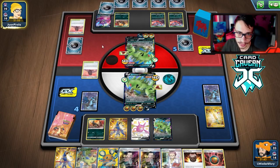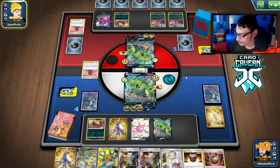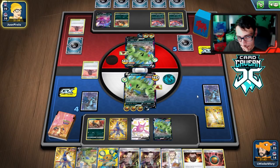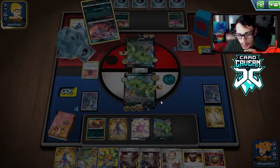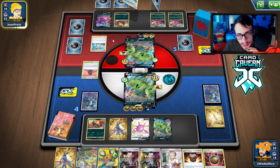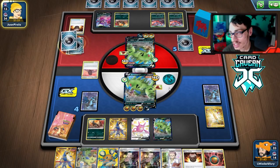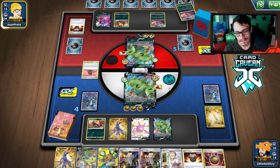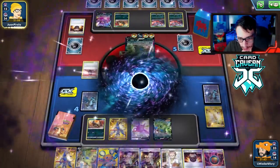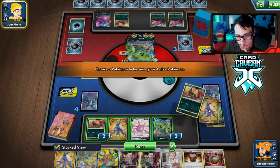We see a Houndoom in the prizes — beautiful. Another Tyranitar prize is pretty good too. We'll see who runs out of Tyranitar first — that's what this comes down to. They do have a knockout. Their Single Strike Energy should be in the deck unless prized. Oh wait — did they prize it? Never mind, they can still get Urn of Vitality. So close! I actually thought we were going to live there. We're in a pretty bad spot — we can't knock them out next turn with only three energy on Tyranitar.